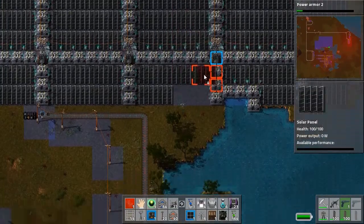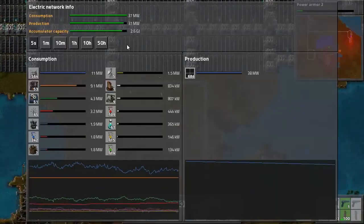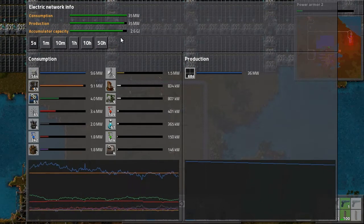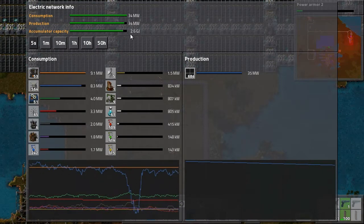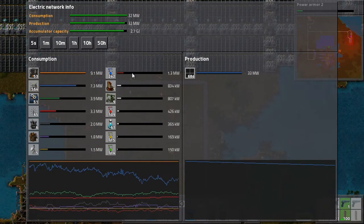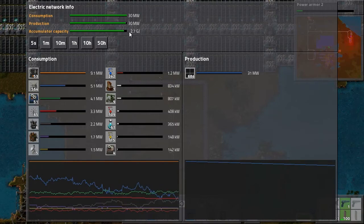How's our power looking now? The accumulators are almost at full capacity which is great — 2.6 gigajoules. We didn't quite manage to get all the way there, but that's fine, that's reasonable.